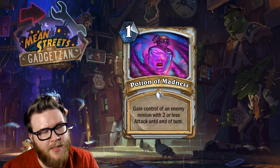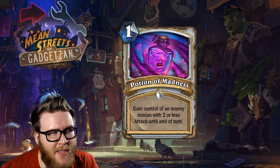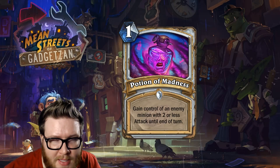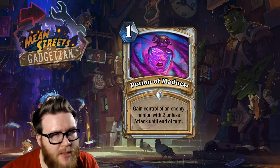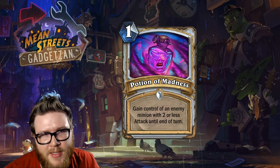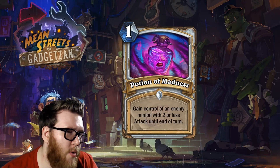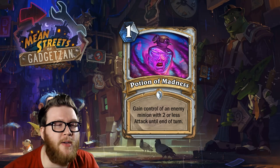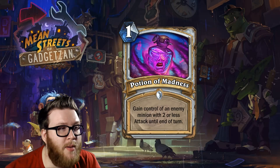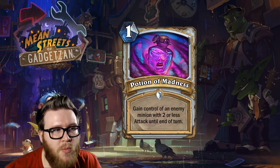Moving on to the next card — another potion: Potion of Madness, a one-mana spell. This is essentially the baby version of Shadow Madness. Shadow Madness is a four-mana spell that lets you gain control of an enemy minion with three or less attack until end of turn. Shadow Madness is relatively good and sees play — you can steal a minion, trade it in, steal a deathrattle effect. One would think Potion of Madness is similarly good at a similar effect but significantly cheaper at one mana.